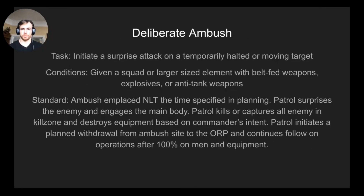The task is to initiate a surprise attack on a temporarily halted or moving target. Given a squad or larger element with belt-feds, explosives, or anti-tank weapons, the ambush is in place no later than the time specified during planning. The patrol surprises the enemy, engages the main body in the kill zone, kills or captures all enemy, destroys equipment based on commander's intent, and conducts a planned withdrawal to the ORP, then conducts follow-on operations after achieving 100% MWETR accountability.